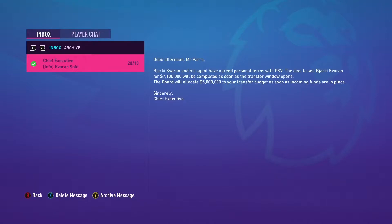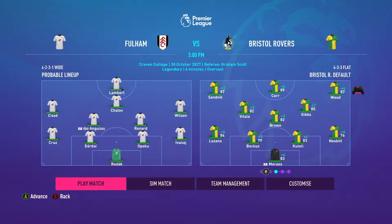Varen has been sold — he will leave for PSV at the beginning of January for 7.1 million dollars. Bocas slots in after a good performance in the Carabao Cup. We go on the road against Fulham, who are currently bottom of the table. We need to beat this team and take advantage of these bottom sides. Let's see what we do on the road against Fulham.